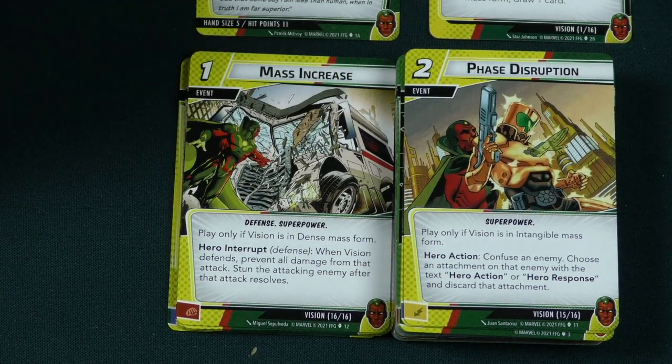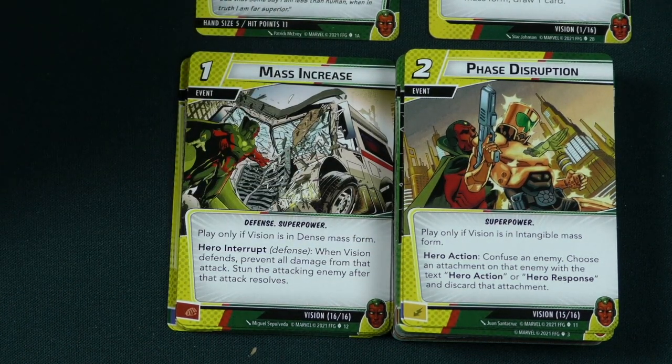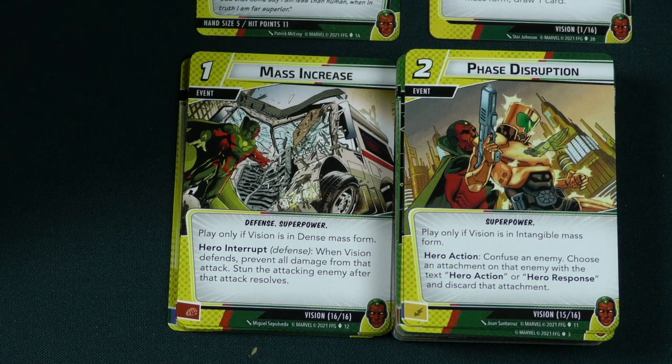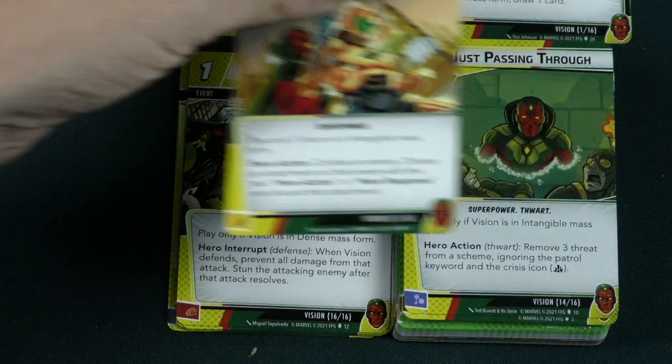Then there's Phase Disruption, a 2 cost event — play only if Vision is in intangible mode. Hero action: confuse the enemy. Choose an attachment on that enemy with hero text or hero response and discard that attachment. A lot of times enemies will have weapons and other things that can mess stuff up, so this lets you get rid of cards off the enemy. That's really cool.